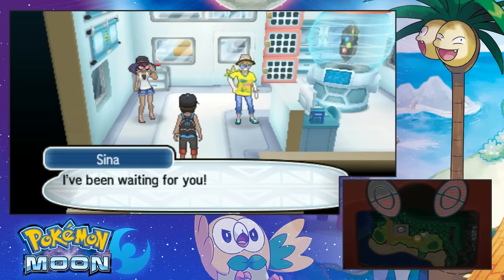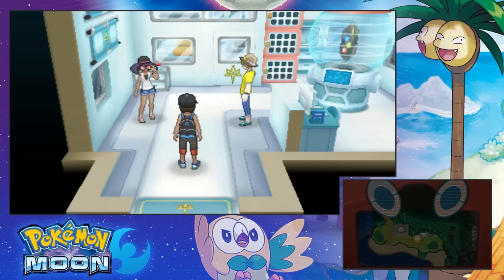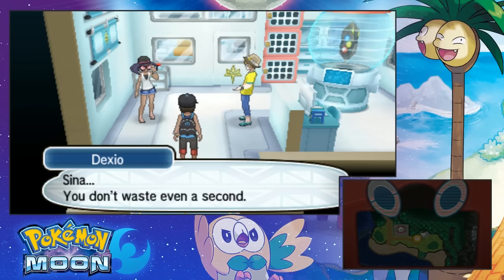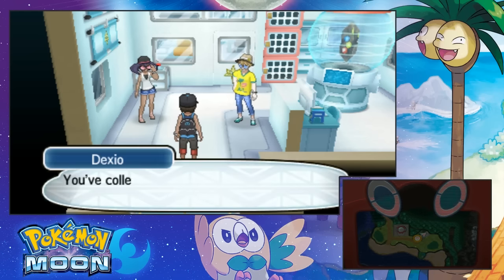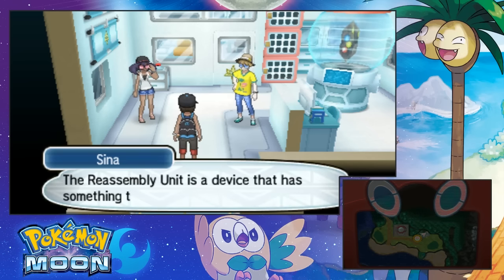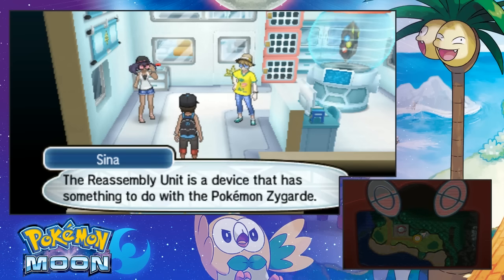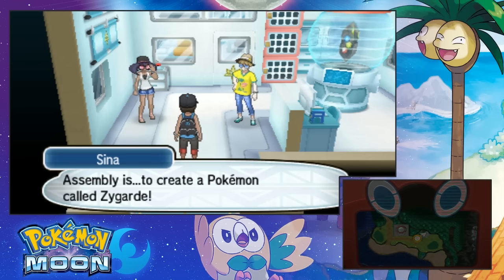Oh, it's this guy! I've been waiting for you. Let me explain about the Reassembly Unit. Sina, you don't waste even a second. Have you been collecting guard cells? You collected ten or more cells combined. Anyway, I'll explain. This Reassembly Unit is a device that has something to do with the Pokemon Zygarde. The machine is capable of assembling and separation of Zygarde. Assembly is to create a Pokemon called Zygarde.